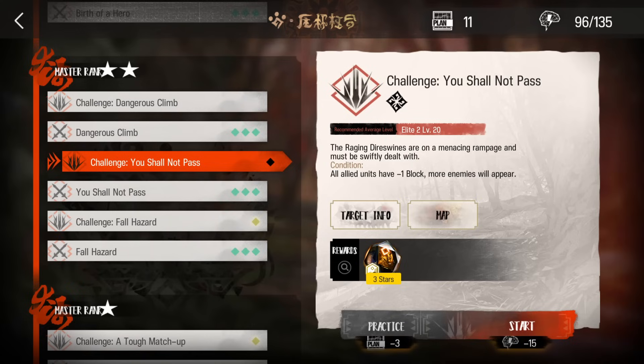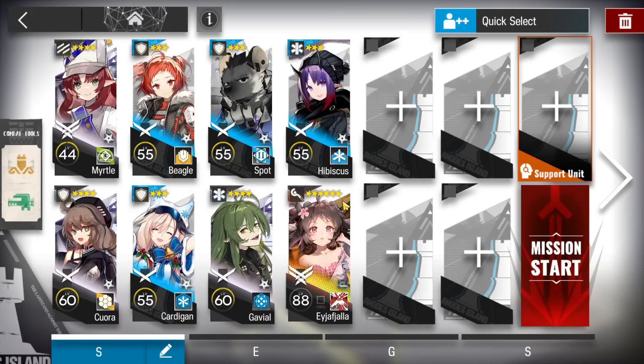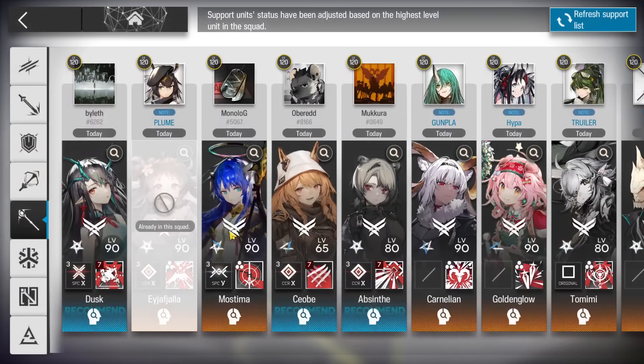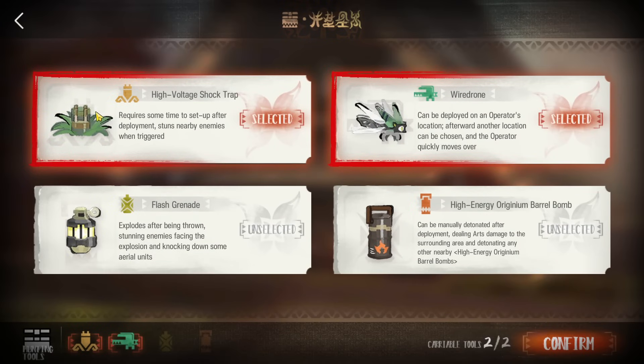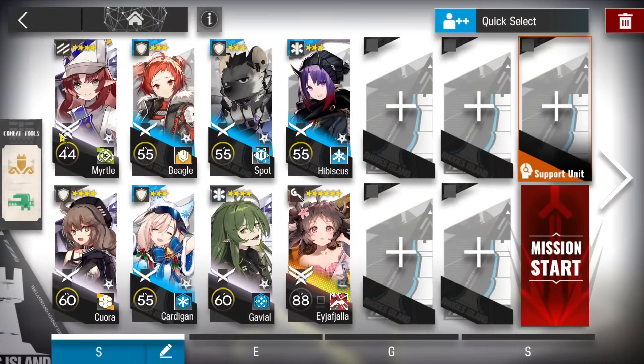Alright, let's clear CFEX-5 with the low-ranker squad. I will directly do challenge mode; you can use the same strategy for the normal one. The core operator we're going to use is Aya from the support unit if you don't have your own, but I will use my own since it's lower level, no module, and lower pot. Combat tools: the first and the wild drone. So, flag vanguard, four of our best defenders, and two medics. That's all we need, let's do this.